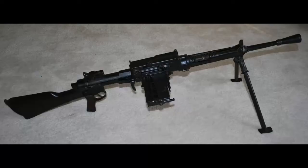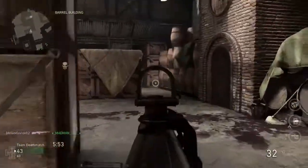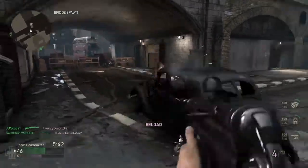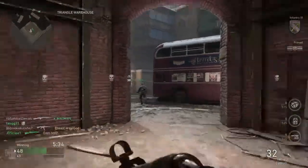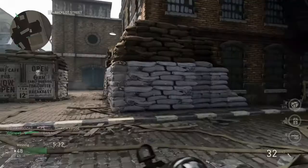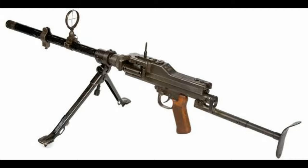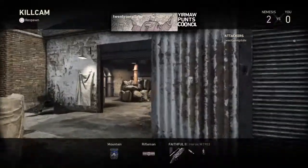Up next, a gun most of you probably won't know — the Breda 30, an Italian full-size machine gun. From everything I can tell, it was possibly one of the worst machine guns made during the war: horribly slow fire rate, super low mag, and it fired a really underpowered round. It'll be interesting to see how they balance that. Up next, the fan-classic M1919 — a full-size machine gun that basically set the standard for other machine guns of its type. Next, the MG81 — originally designed for aircraft use, adopted by the Germans for its high fire rate and durability. An overbuilt gun that just worked.